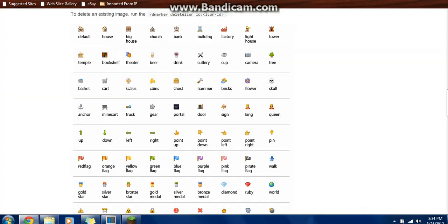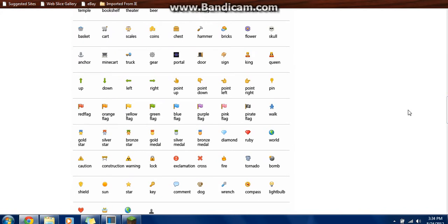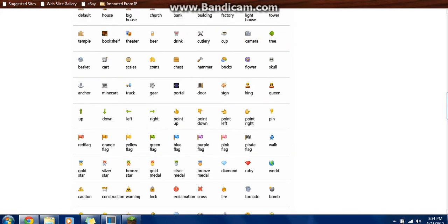I've just showed you how to use these. Now, typically with the server trades that are in most cities, I use the scales. And if you want to put a place for trading, you can use the coins and stuff like that. You can just use it based on what it is. Ports — the anchor. If you have a moving business — a truck.